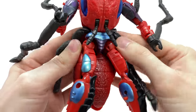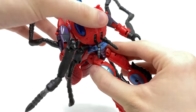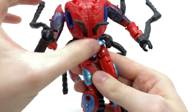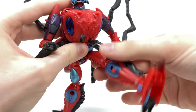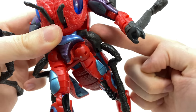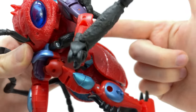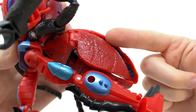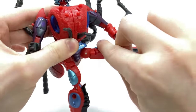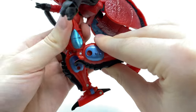We do get pretty decent articulation out of the waist, although you'll want to make sure the butt cannon or butt propeller is moved out of the way so this can rotate left to right. The feelers can hinge out of the way to allow for the hips to kick forwards and back. This leg in particular does have a tendency to get in the way — you can rotate it upwards, though that restricts the range of motion of the butt cannon. They can also kick out to the sides, with rotation at the thigh.